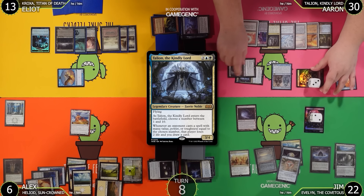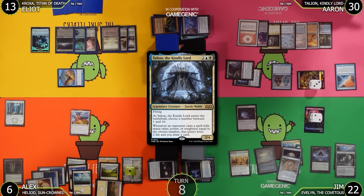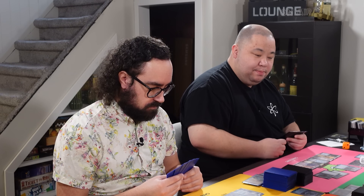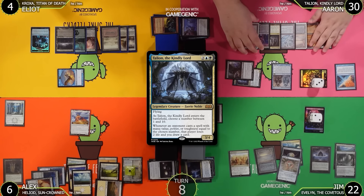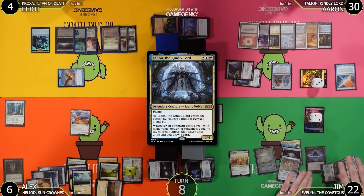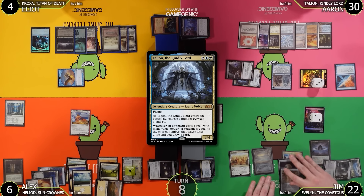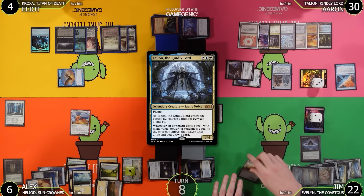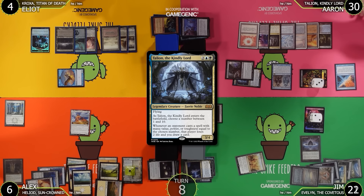Aaron attacks Elliot for 9; Elliot goes to 4. Alex considers holding cards in hand in case of discard. Aaron's end step: Aaron generates 7 mana — tapping Mana Confluence and other sources — and pays 1 life going to 21. Aaron flashes in Evelyn again. Counterbalance triggers and Talion triggers.